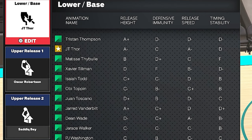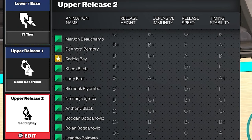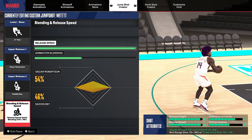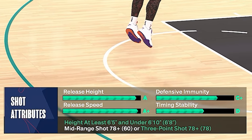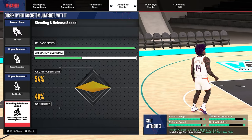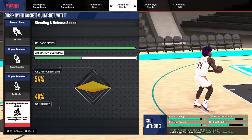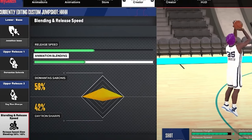For 6'5 to 6'9 spot-up builds, you want to go base JT Thor, release 1 Oscar Robertson, and release 2 Sadiq Bey. Release speed you want to go max, and blending 54-46. The grades in this jump shot are really solid for the three-point rating. I've been using this jump shot since day one of NBA 2K24 and it has not disappointed me one time — it's just so easy to time, it's smooth, it's really a good jump shot.